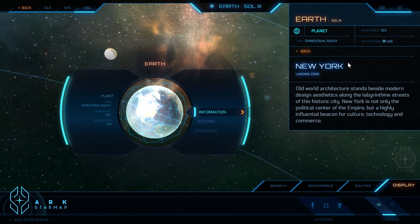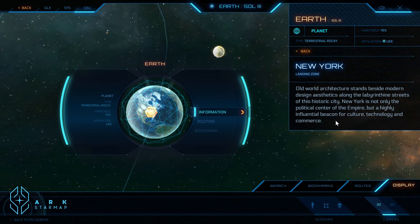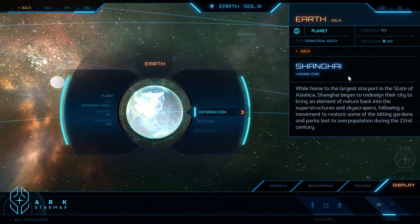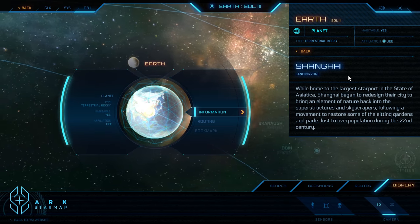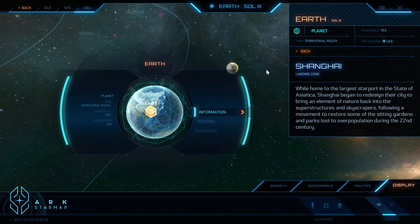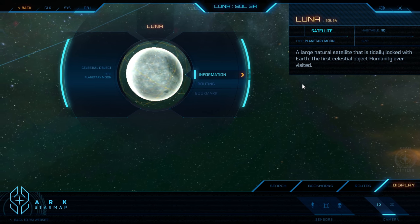There are some landing ports here. Old world architecture at New York stands beside modern design aesthetics along the labyrinthine streets of its historic city. New York is not only the political centre of the empire, but a highly influential beacon for culture. The star map doesn't necessarily show what's in the plans for Star Citizen — this is, as far as I understand it, background lore providing context of the galaxy within which the game actually exists. Earth has a number of significant landing zones. Over here on Luna, our moon, there don't seem to be any landing zones, at least at the moment.